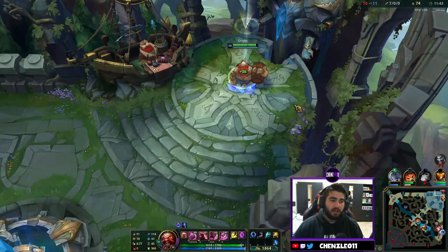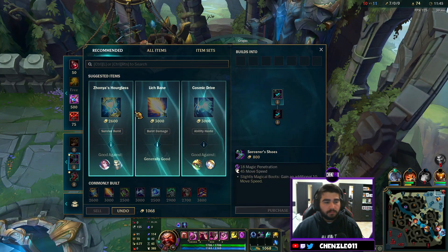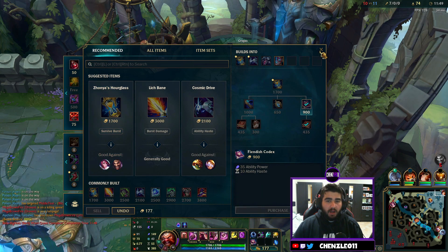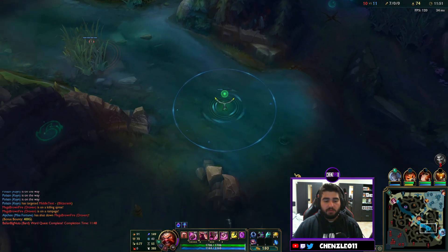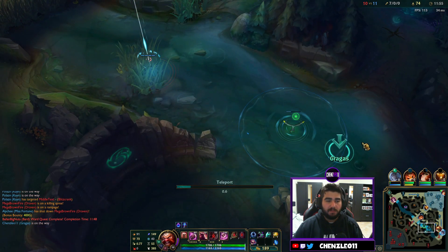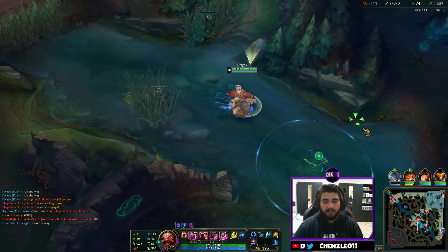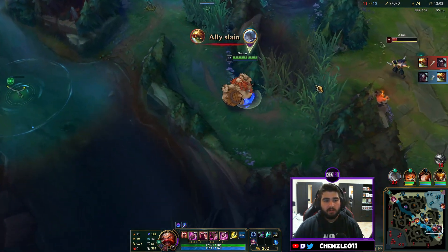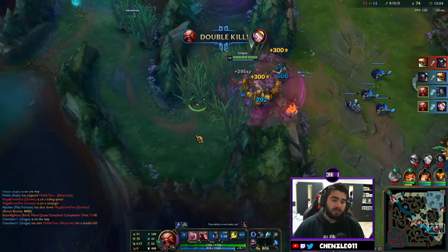We've already got Tier 2 boots and Night Harvester at 11 minutes — we're big. We teleport down because I can see the Blitzcrank hiding in a bush trying to cause pain. We run in, Body Slam the Blitzcrank, chuck the ultimate — double kill, see you later. Good night, that's insane.